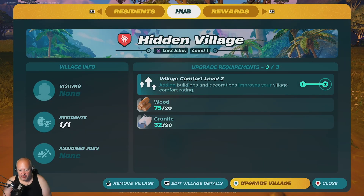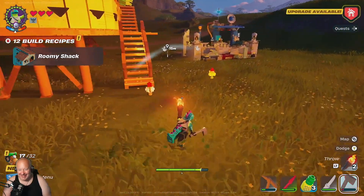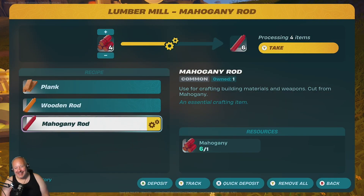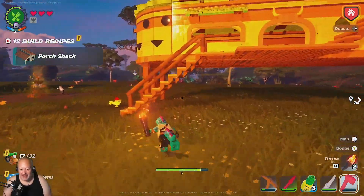Meow Skulls is down here. Can we upgrade? Yes, we can. I need to make myself a bed. Then we need to move all of our stuff inside or underneath - I'll probably move it underneath here.